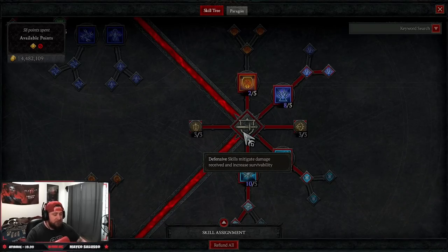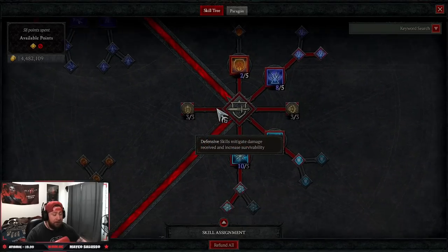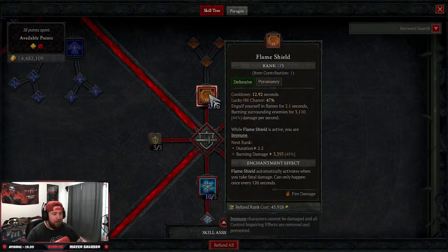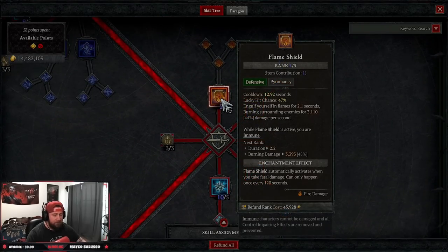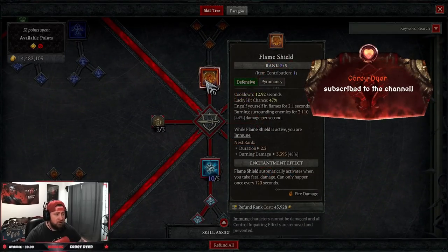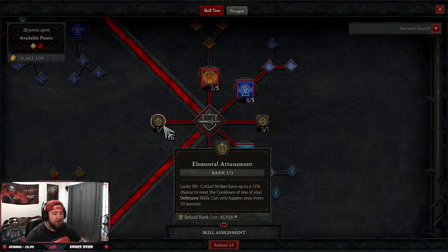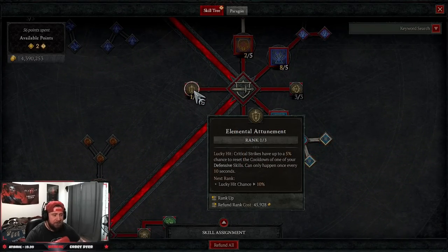For Ice Shards in the early leveling stages, you're going to need a basic skill on your bar. But once you get a few levels in, we're playing all four defensive skills. Once you get toward the endgame, we're doing one point in Flame Shield only — we just want this as another way to trigger Unstoppable, because crowd control in the endgame is absolutely horrendous. Then we're taking three points in Elemental Attunement to have critical strikes have a chance to reset the cooldown.